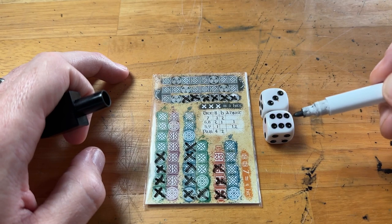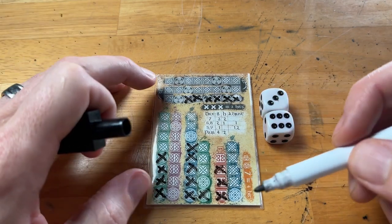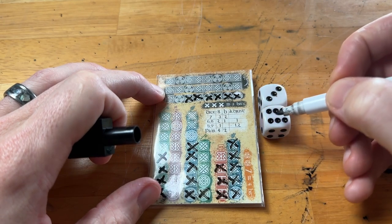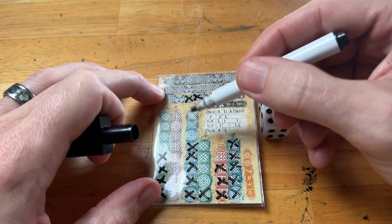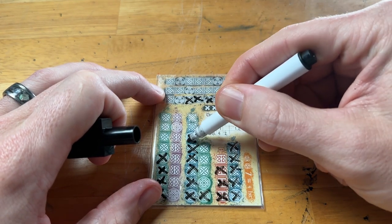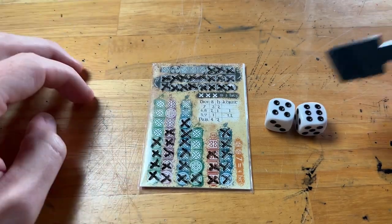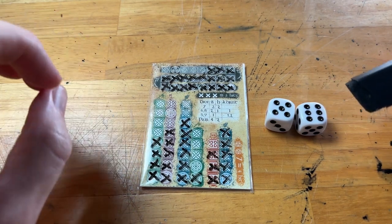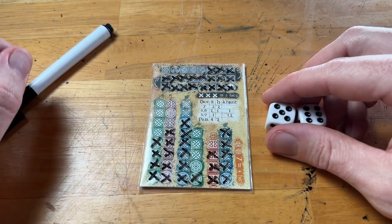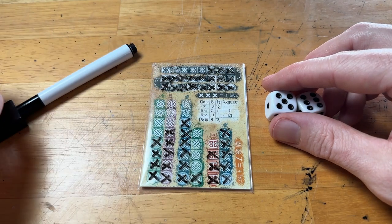Quick note: if you roll a six but a column is shorter than six, you can fill that column all the way up and then continue marking the remainder on another column that already has marks in it. Now that all the prep for battle is done, we move into the battle itself — the Banshee and the heroes take turns rolling two dice and using the chart to mark the results on the card.